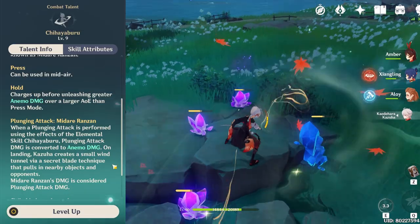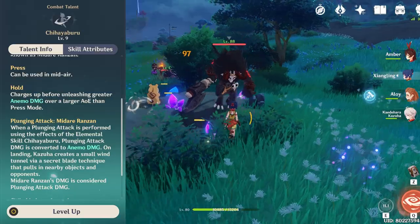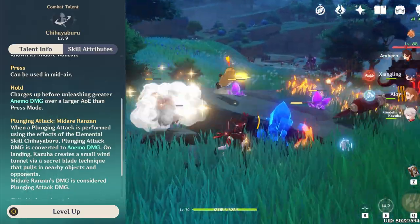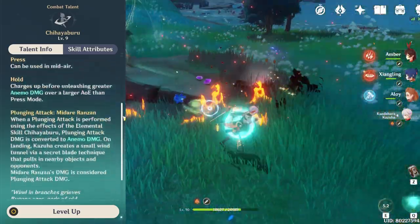Once you're in the air, you can either glide to reposition or do a plunge attack — or both actually — and of course that plunge attack is converted to Anemo, which in turn can swirl. This enables Kazuha to swirl twice in a single skill use, of course when used correctly.